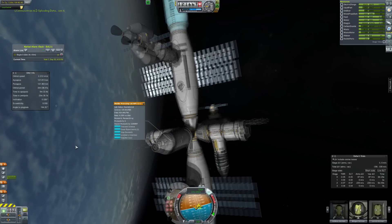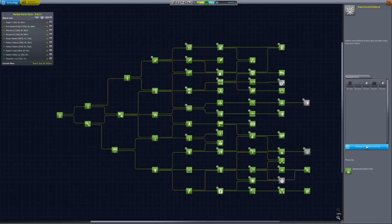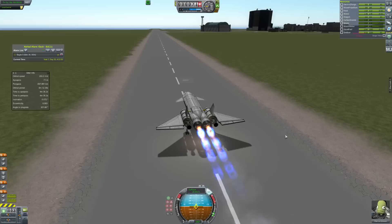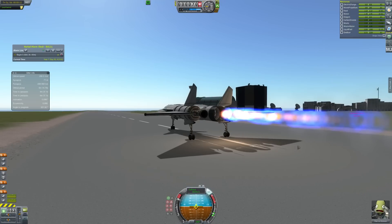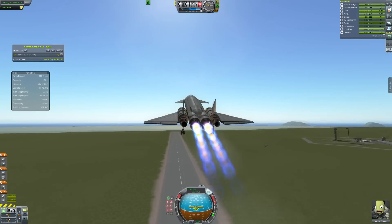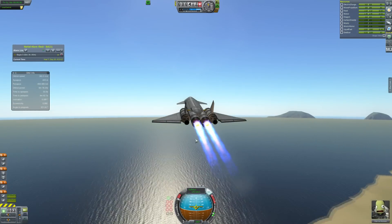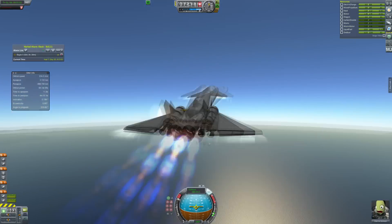I think I only have three or four nodes left to unlock on the science tree. The main one we want today is the narrowband scanners — the tech that lets us find precisely where ore is on the surface of planets and moons. We built a little satellite with those parts and loaded it into an SSTO called the Nighthawk 1. It's a fairly simple SSTO using ramjets and liquid fuel engines because I haven't unlocked rapiers. This is just going to power into orbit, drop the little probe, and come back.